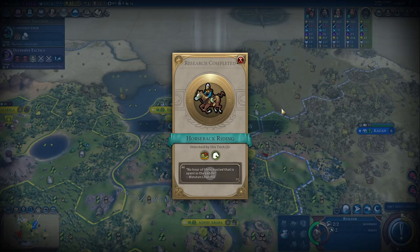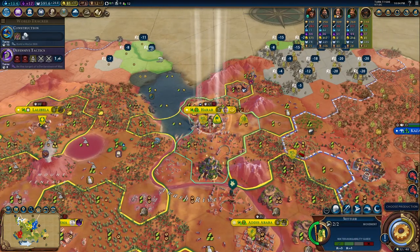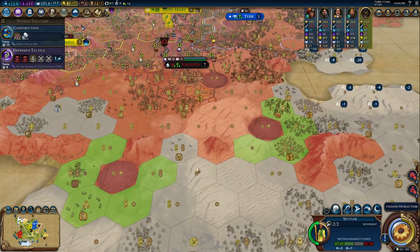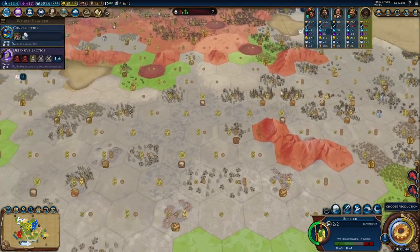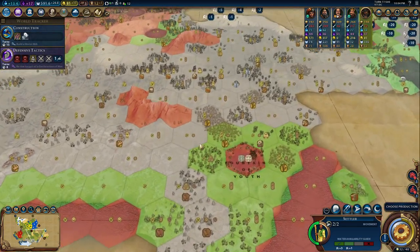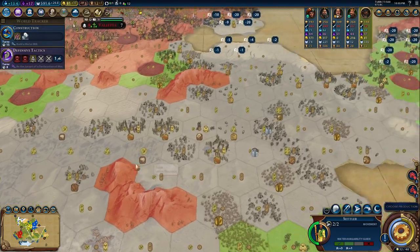That wonder is good but it's even better if you put it on a good spot. This settler is going for a Petra city. It's not really a mind-blowing Petra city but it would still be a Petra city. I feel like everyone always builds it so we should just be different. There's so much marsh here — it's insane.